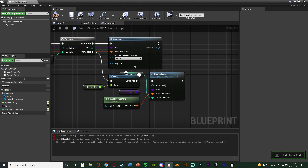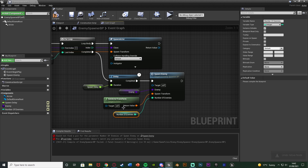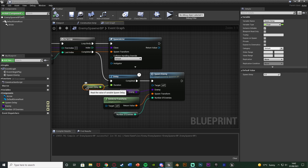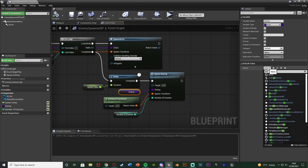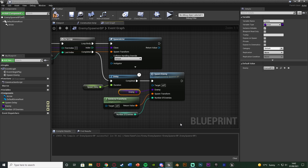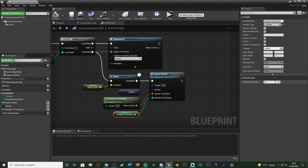I'll go over where to change these values in a moment. Compile and save. Now I'm going to give these default values: Spawn Delay set to five, Enemy set to my EnemyBP since I only have one type of enemy in my game — though you might have more. Number of Enemies I'll set to a default of two. Compile and save.